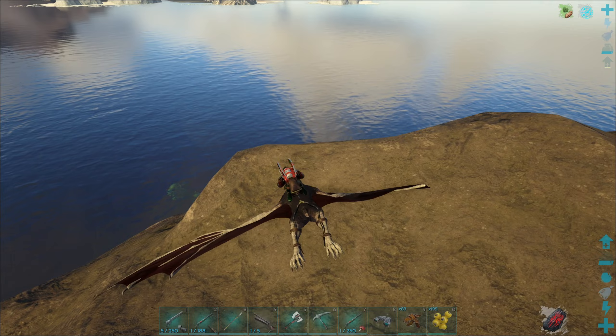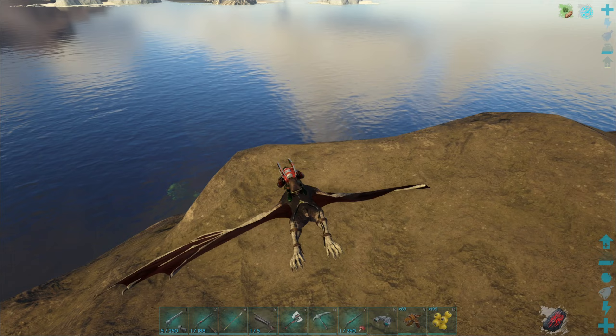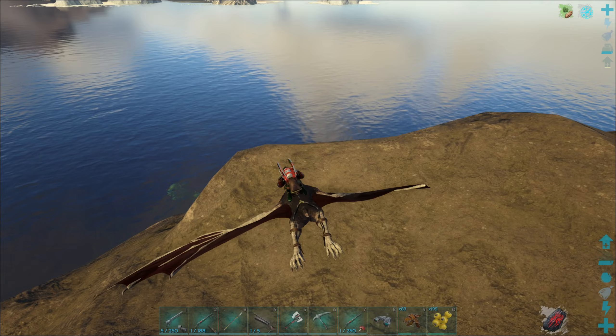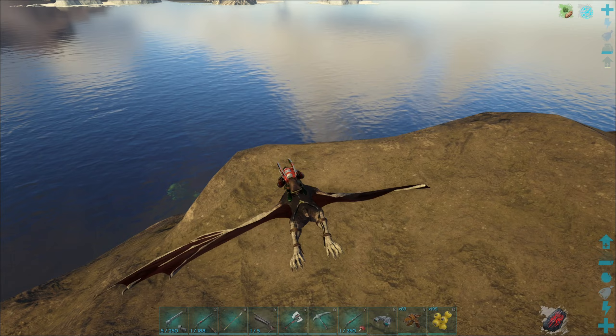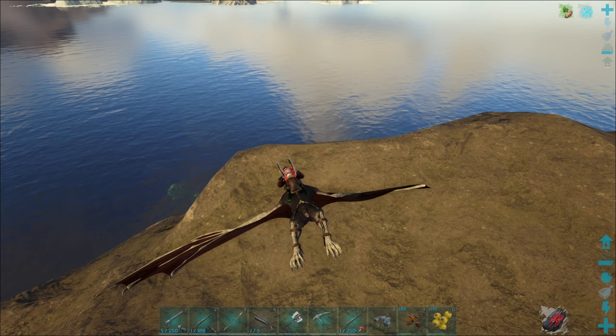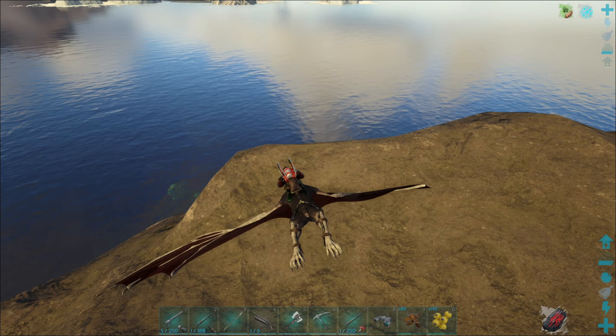Aber ich denke, wenn wir anfangen die zu züchten, dann kommen die auch noch ein bisschen hoch. Man könnte mit Opfertier arbeiten - hatte ich ja erklärt. Man lässt sich ansaugen und schmeißt dann ein Tier raus, oder hat ein Tier da stehen mit Blutpacks drin. Oder am besten so ein Schweinchen, was sich selber heilt.